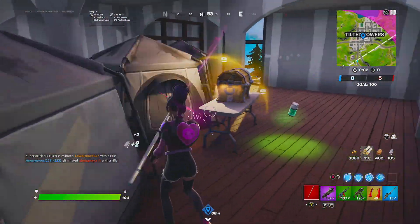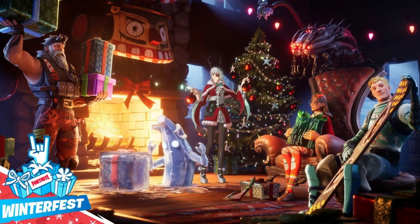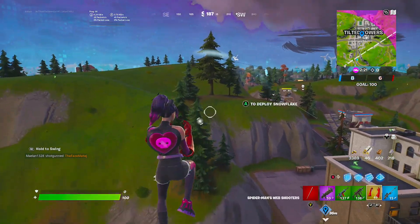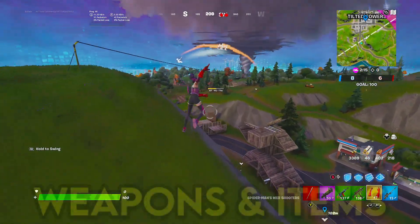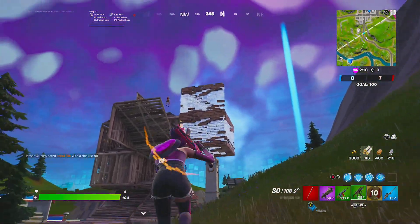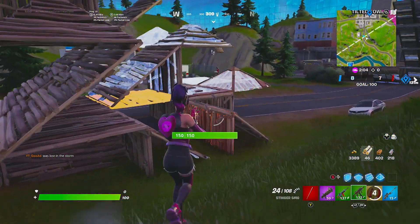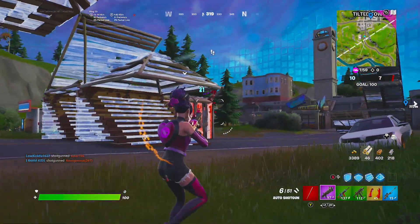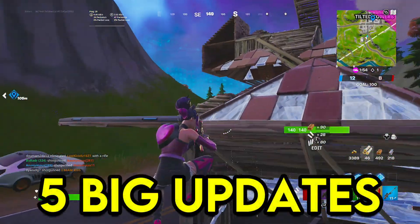Within Chapter 3 Season 1, we've had a ton of amazing updates — it's probably one of the best seasons for updates. We've had Winterfest, Clombo, Tilted Towers. But apparently next season, Chapter 3 Season 2, will actually have five main updates, which means we'll be getting five big updates bringing in new weapons, new locations, new map changes. I'm definitely very happy to hear that because I feel like a few of the Chapter 2 seasons didn't really get any big updates, and I think Fortnite thrives off of those updates.